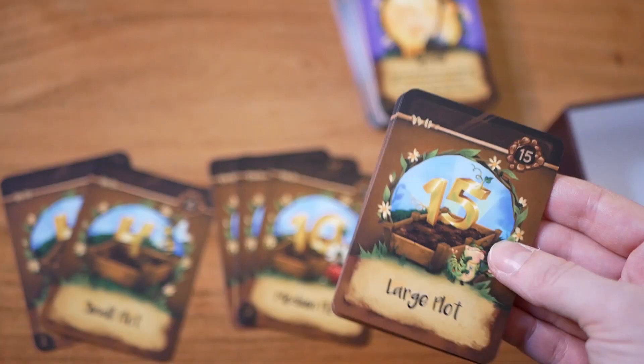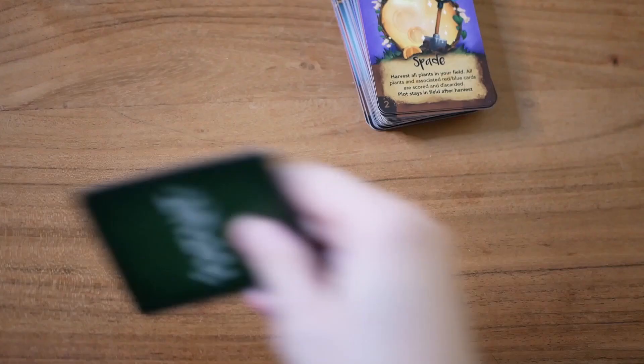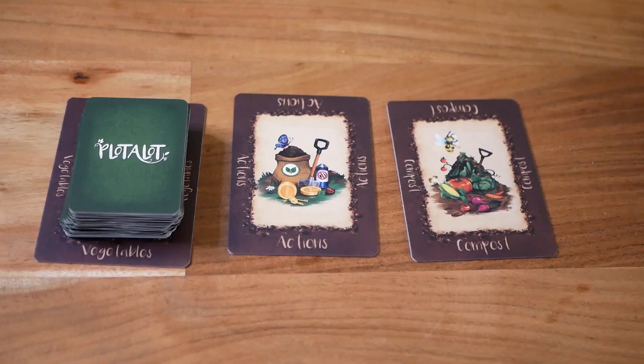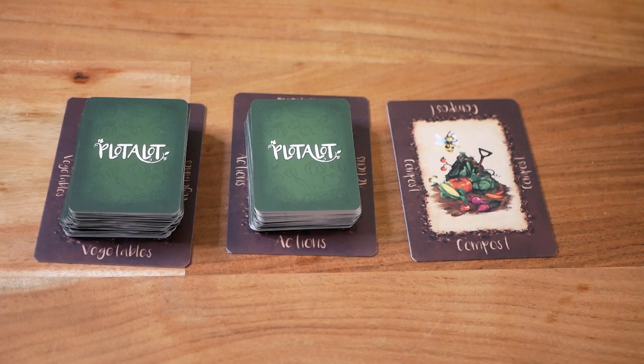For three players I get two small plots, two large, and three medium. Any extra plot cards are not going to be used, so you place them back in the box. You then shuffle the plot cards kept in the game and deal one randomly to each player to be their starting plot. The remaining ones are randomly shuffled with the third stack of cards and placed on the action cards board.